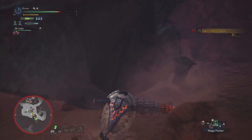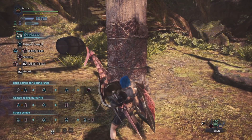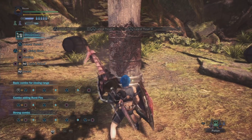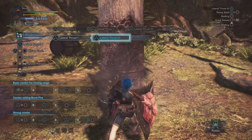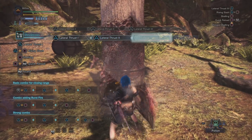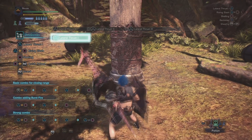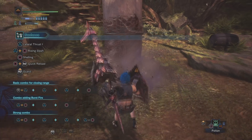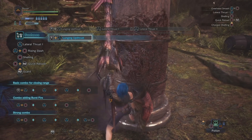I'll show you each gun lance's bread and butter combo. From neutral we have a triple poke - triple triangle combo. Press triangle three times, poke three times, it's pretty simple stuff. Also note that just like with the regular lance, you can hop around after performing these attacks to reposition. Pressing forward and triangle at the same time gives you the lunging up thrust, which is pretty much gun lance's only gap closer.